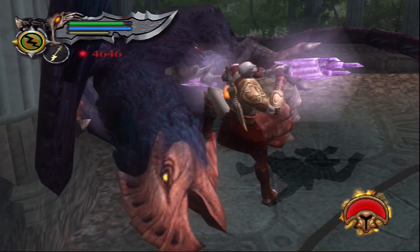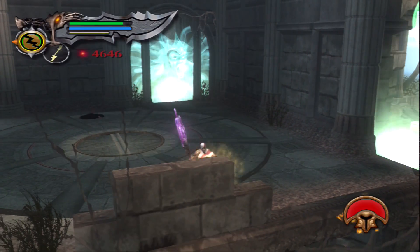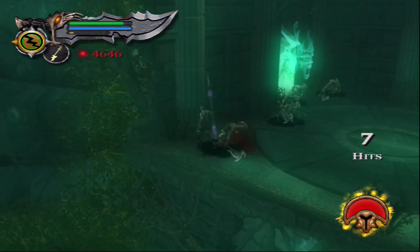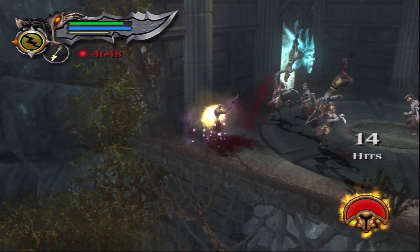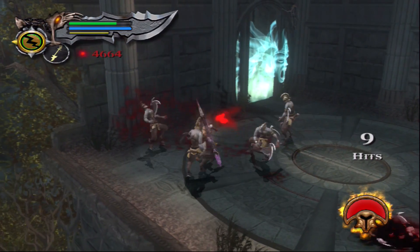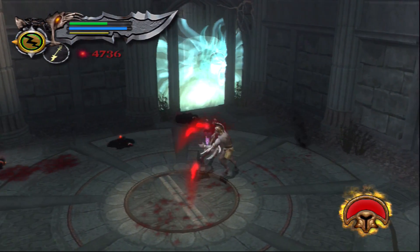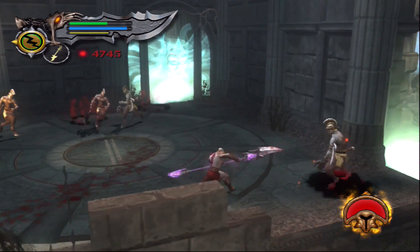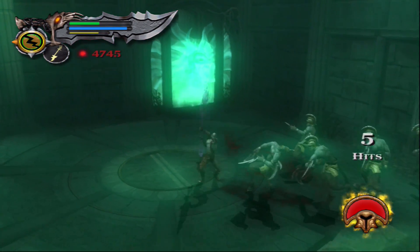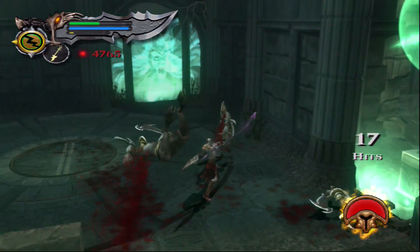You recognize this? It's that dark griffin that the rider was on earlier that was attacking us — and now we have its Spear of Destiny. I think they drew inspiration from Christianity for this — I believe it's based off the spear that was used to stab Jesus. I'm not a bible scholar, but I thought I saw on an info page for this spear that it was based off of that, which I thought was a little weird to put into a Greek mythology game.